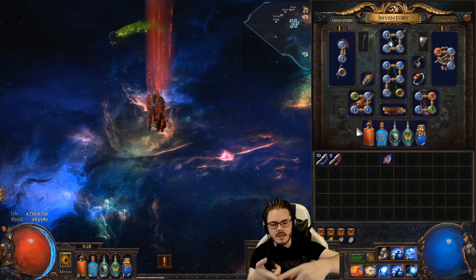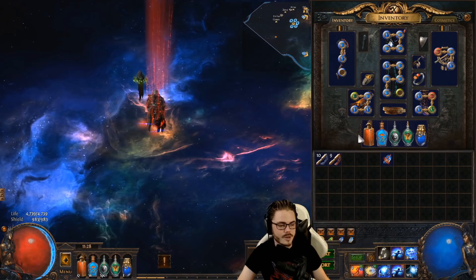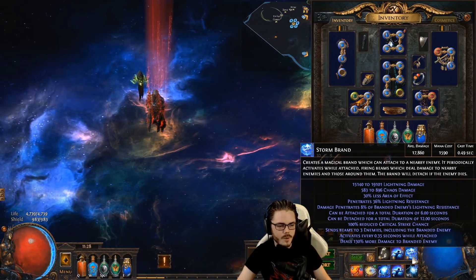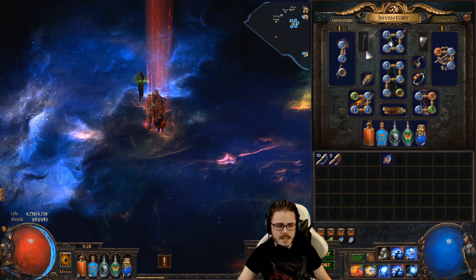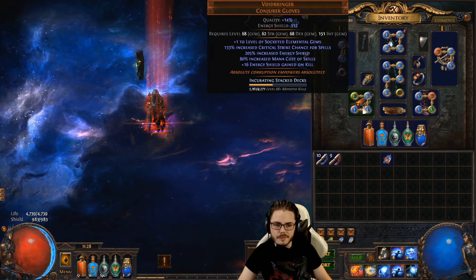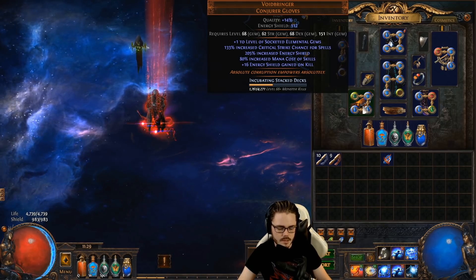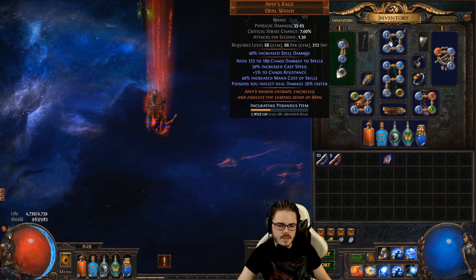The next step for increasing mana costs — which is a good thing since more cost means more damage — I'm already up to almost 1,600 mana cost on Stormbrand. Items with increased mana cost are great here. Voidbringer has 80% increased mana cost of skills, making it a very good item for this setup. Apep's Rage has 40% increased mana cost of skills.